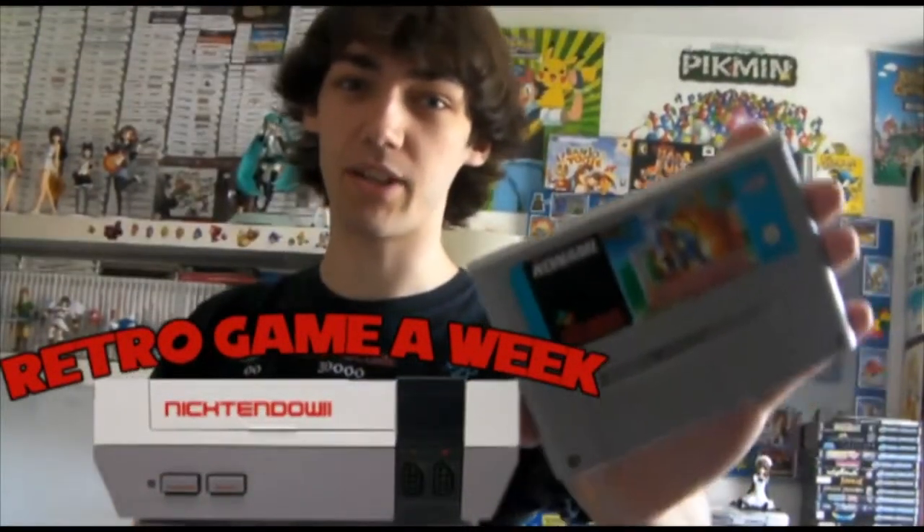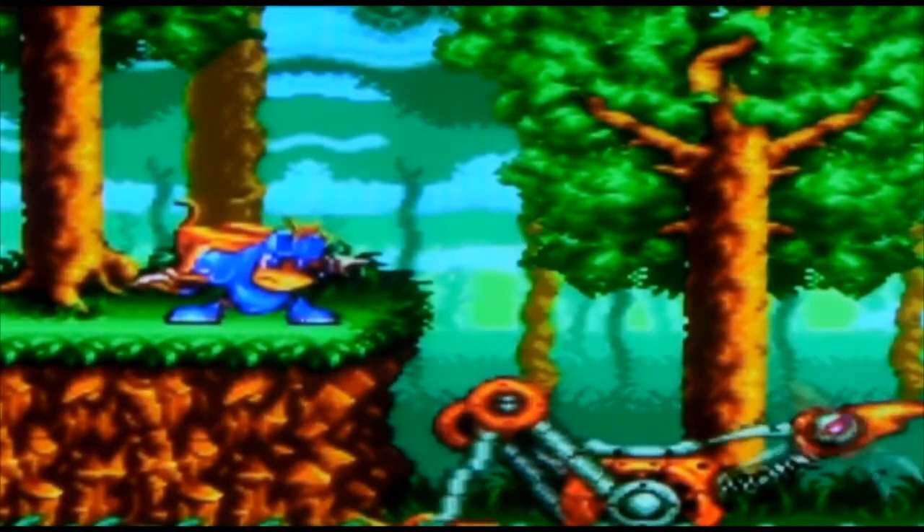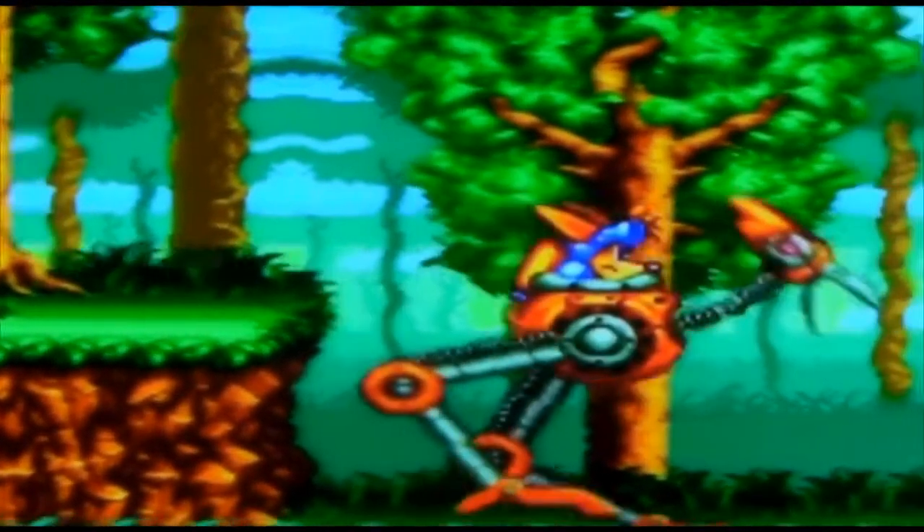The first game we'll be looking at is Sparkster for the Super Nintendo. The game also has some very fast-paced levels which break up the constant platforming action, including a fast level on the back of a crazy mechanical bird that shoots lasers. The game itself is really nice, it's super bright and colourful, the music's fantastic. I would highly recommend Sparkster if you enjoy the Mega Drive games and want something a little bit different.